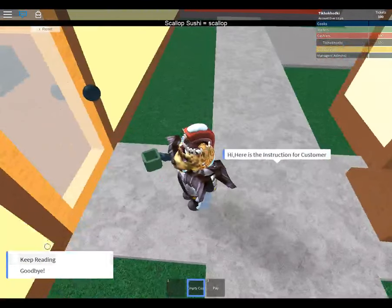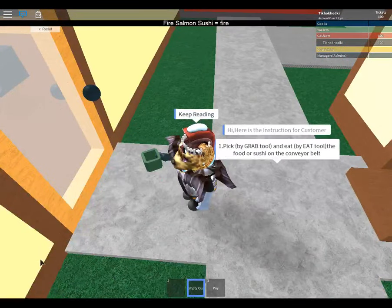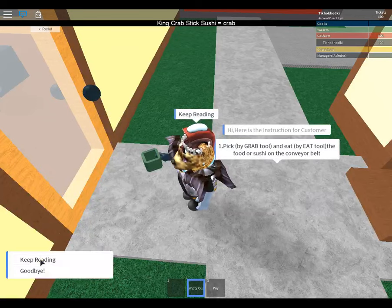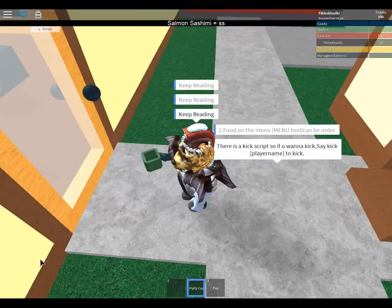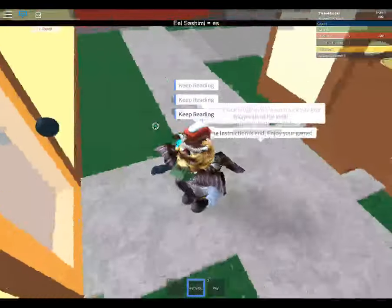Here are instructions for customer. Pick the grab tool, eat the tool, eat the food, sushi for the menu tool. Kick scripting - you want to kick people. Instructions end.